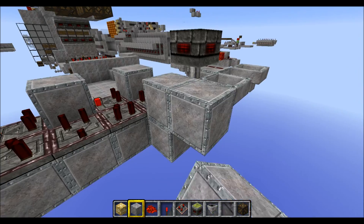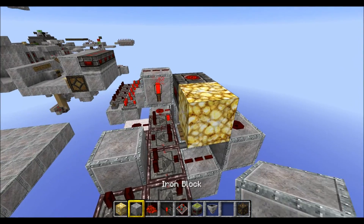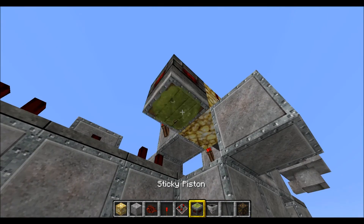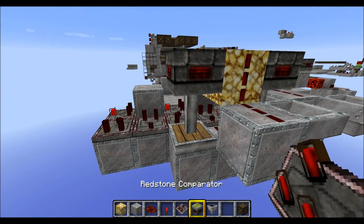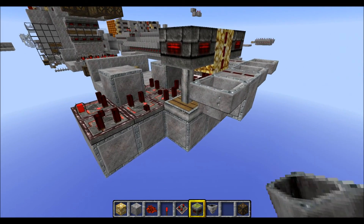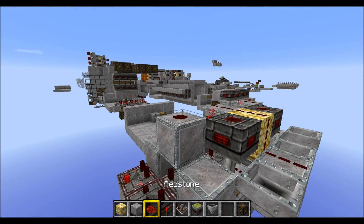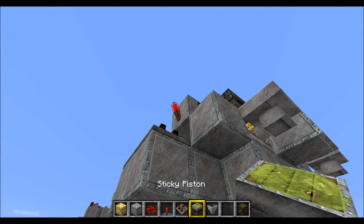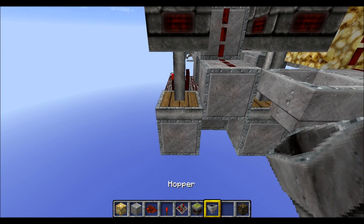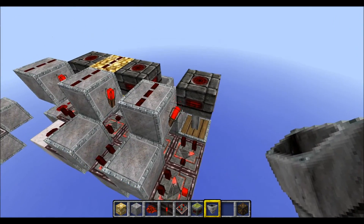Place a block down here then another block here. Two redstone dust going down, a block of glowstone above, another normal block here, two redstone dust, and a hopper with one stack and a quarter stack. Then finally another block on top and in front of this comparator.